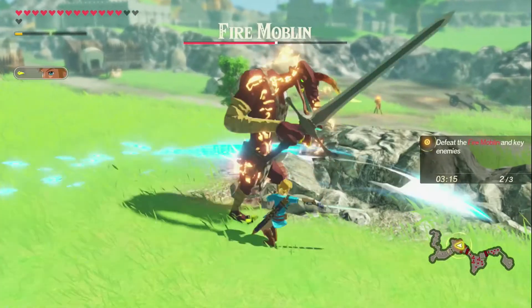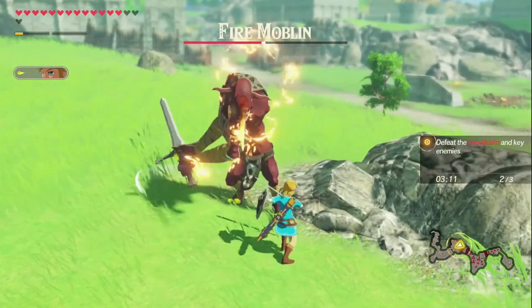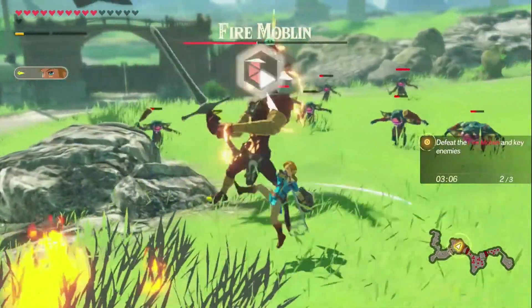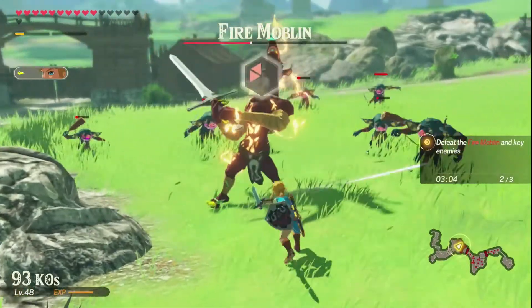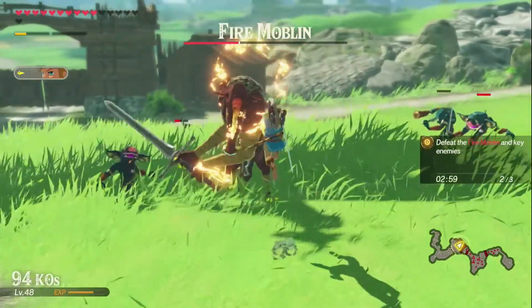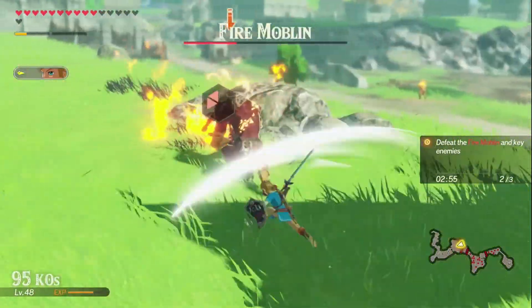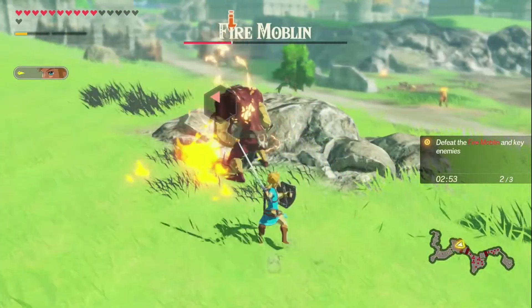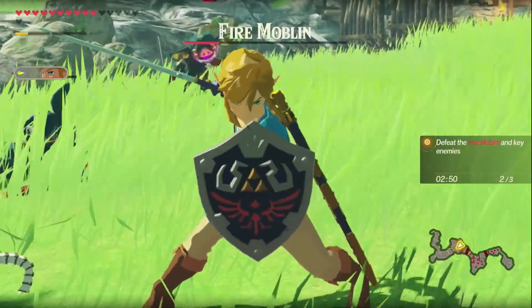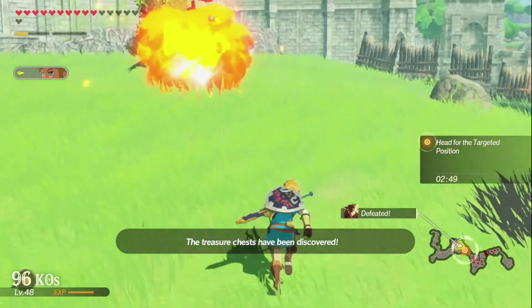Now I just have this guy to worry about. Gonna whittle down his weak point. I'm more or less whittling down his health at this point. There we go, let's knock him down. Perfect. Nice. Treasure chests have been discovered.